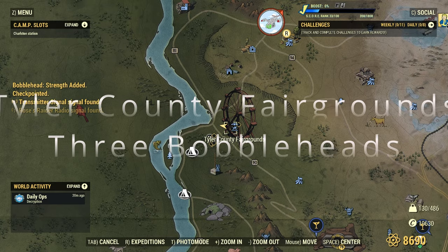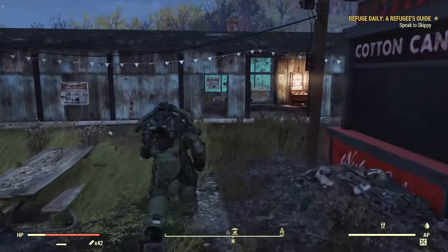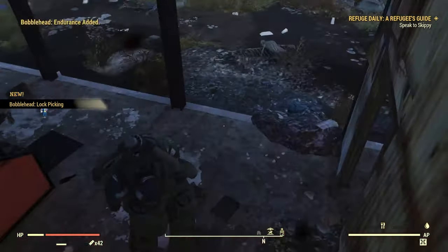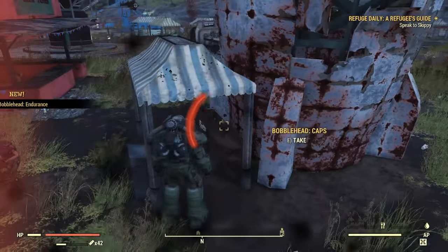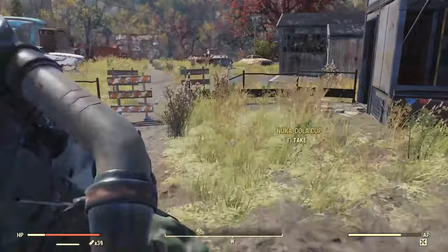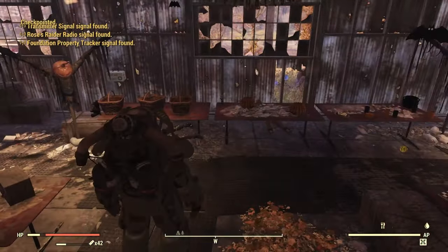Now we have the Tyler County Fairgrounds — another good spot. There are some good magazine spawns as well as these three bobbleheads. Right up on top there. The other one is going to be on this little table over here. And then this next one is in this room covered by the pumpkins and stuff. Right here.